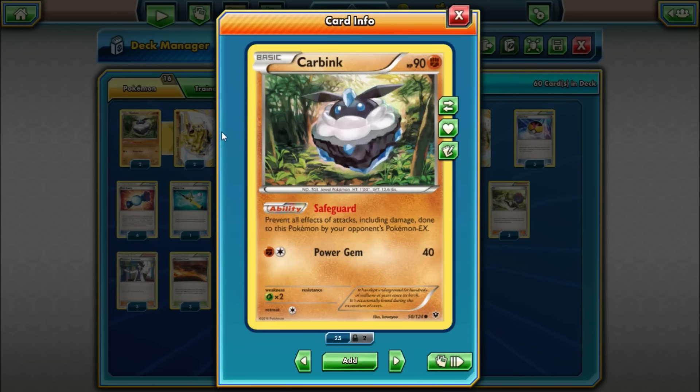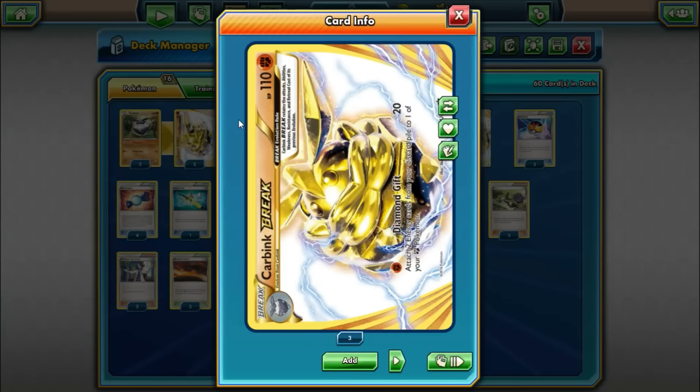That's why Carbink is good. The attack on the Break is what we actually want to be looking at. Carbink Break gets a nice HP buff to 110. The attack Diamond Gift is why we are playing this — for just a single fighting energy, it does 20 damage and you attach two energy cards from your discard to one of your fighting Pokemon. That means you can get basic energies or strong energies, since it doesn't specify if it has to be a special or basic energy. We can wall behind Carbink Break and start setting up our Machamps, or even reset and refill our bench with powered up attackers in the mid to late game.